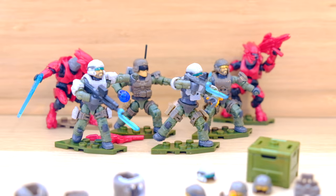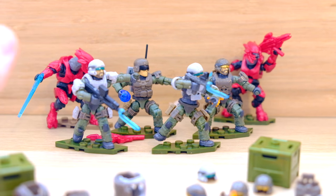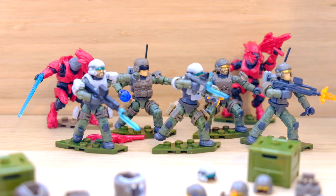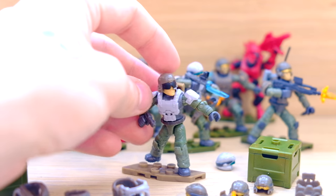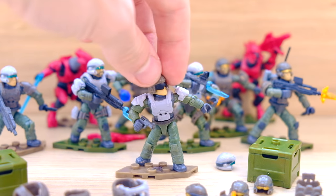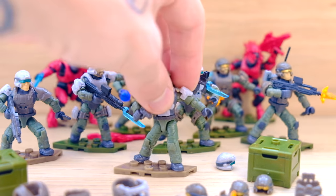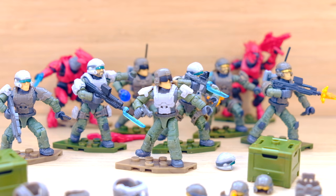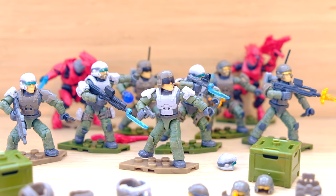The fun does not stop there, because Mega Constructs planned this out pretty well — they put a Marine as the common in the new blind bag series. So I took three of the blind bag Halo Infinite Marines and added more of the Marine Customizer Pack accessories to them. I particularly like this one — the Pelican Pilot helmet kind of makes him look like a juggernaut. He's awesome. With some white armor, or a mix of both white and brown armor, you can absolutely go nuts with this thing.